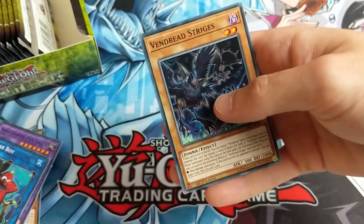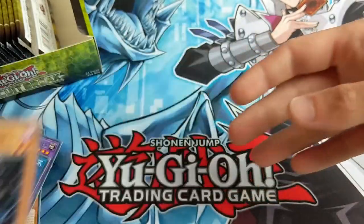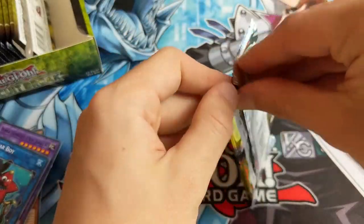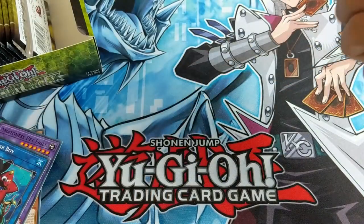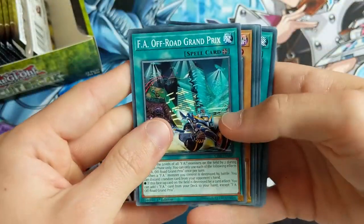Dark Angel, Crawler Axon, Vendred Strigus again. So, like I said, Barlow Dragon, Evenly Matched. I think there's an Altergeist card that is kind of worth a bit in here, but let's see what we get.